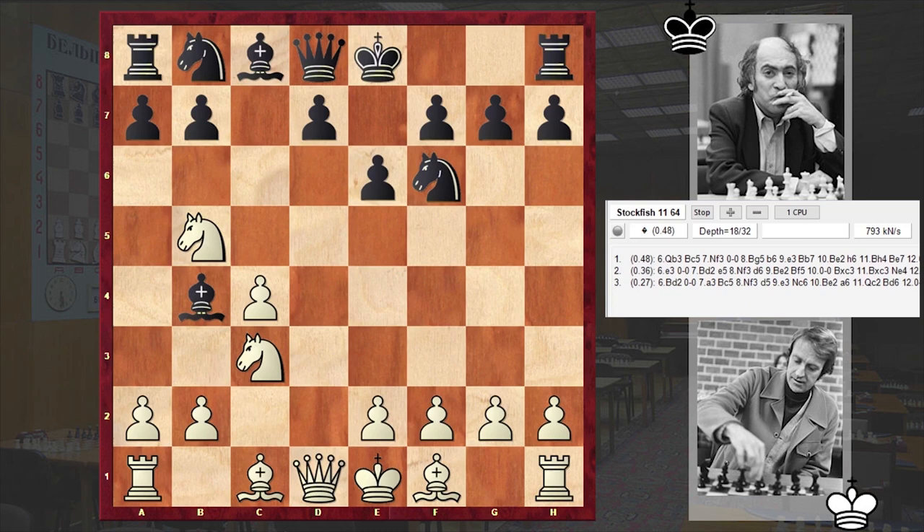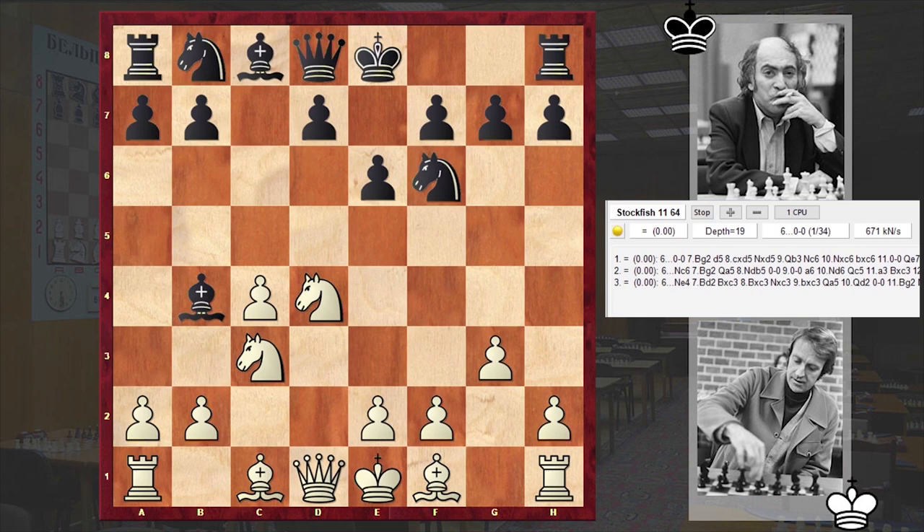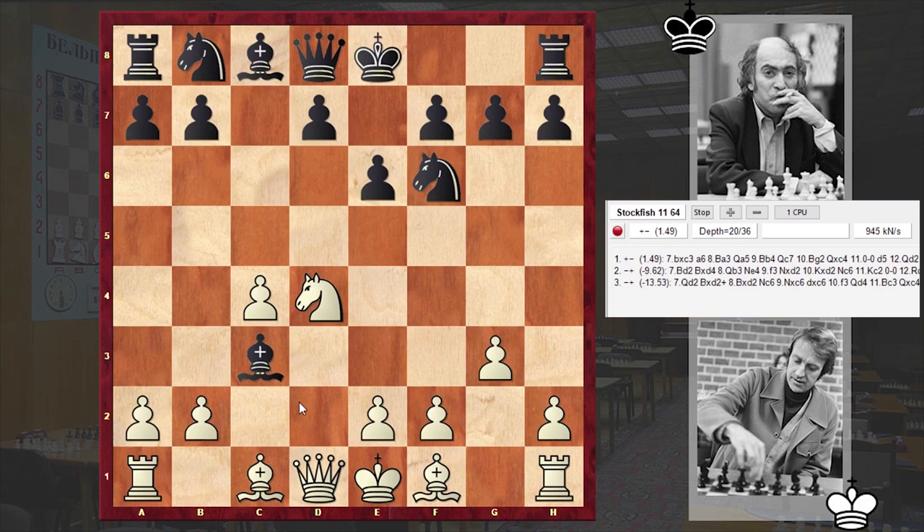In our game we have Ndb5 by Olafsson. I have to tell you that allowing Bxc3 is also good. White can even play g3, and this is a line which Magnus Carlsen loves to play nowadays. I have to tell you that Bxc3 is not really good — this allows white to get a powerful bishop pair, and later white can use the strength of the bishops successfully.